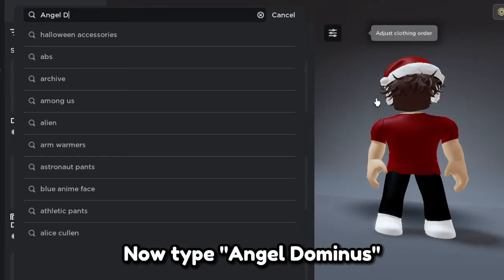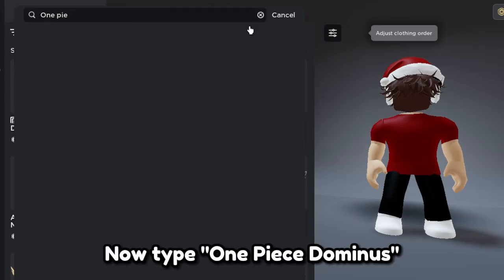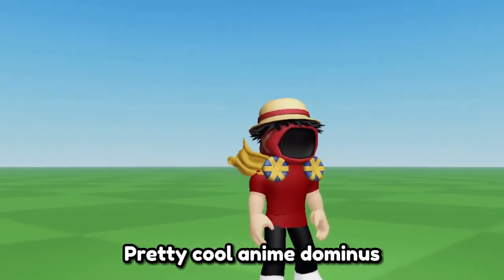Now type angel dominus. The first one looks pretty fine to me. Now type one piece dominus — the first one. Pretty cool anime dominus.